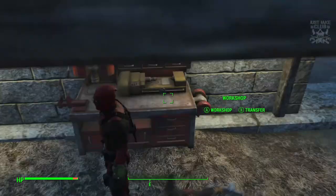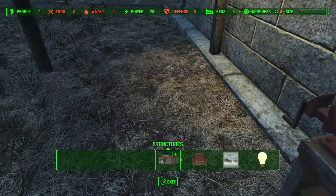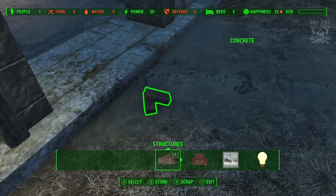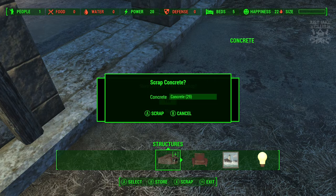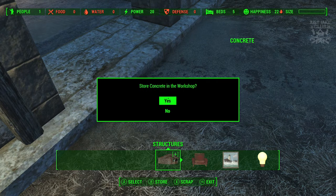Then you're going to go over to your workbench or workshop, press A to enter workshop mode. Once you're in workshop mode you go back over to the concrete and you're going to see it on the floor. This is where the glitch happens — you're going to have to scrap and store at the same time. Hit X which is scrap, then hit B straight after but hold B as well. You should get two menus pop up — the scrap concrete and just behind it the store concrete. Whilst still holding B you need to keep hold of B otherwise it won't work.